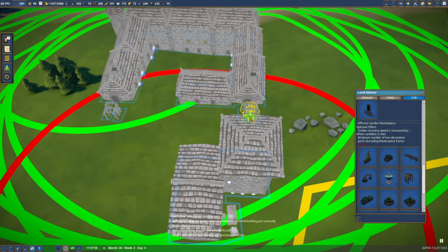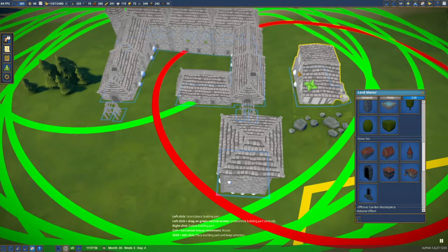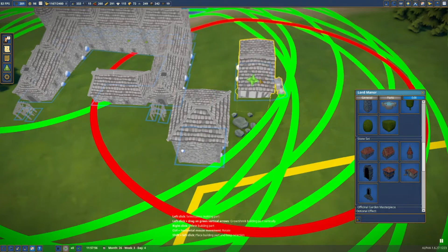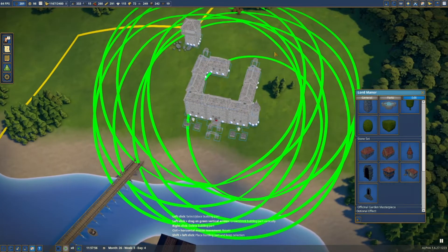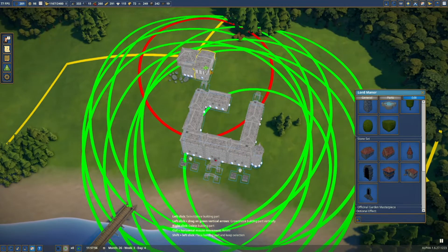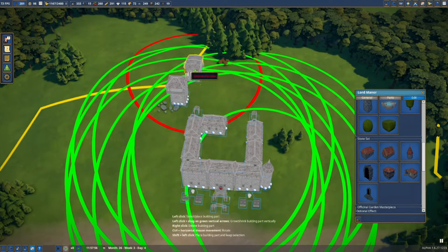And we'll have another one of those arch trellises there, line up with that door, and the tax office — we shall put the tax office. Because they don't have to be joined to the main building, do they? We'll pop you there. Hang on, where should we put you — they don't have to actually attach to the main building, do they? We'll have another one at the back there. No, I can't put my cannons right on the main building there.